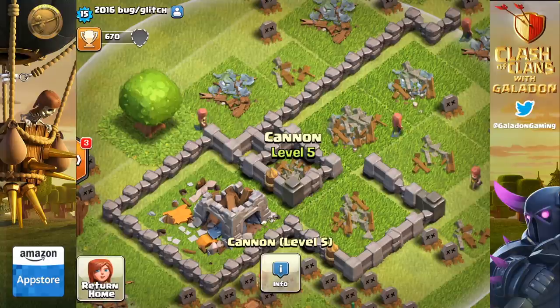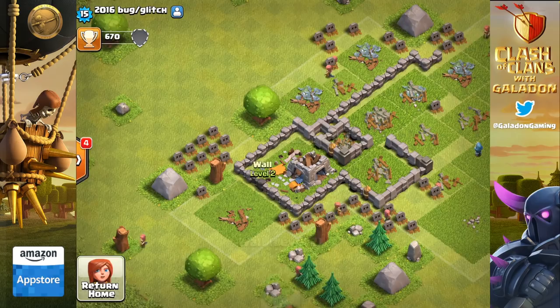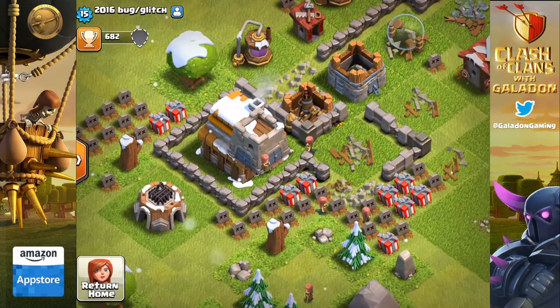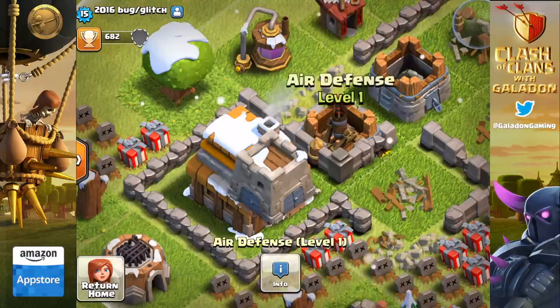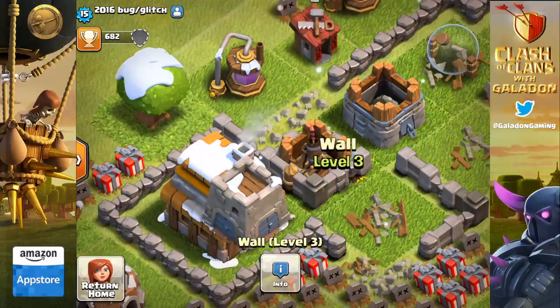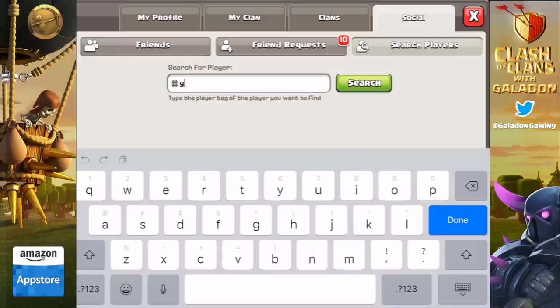Let's go back to another one from past videos — the player that renamed himself '2016 Bug Glitch,' who has multiple buildings stacked on top of each other. Twister Cuber tweeted me saying the base is rebuilt and looks crazy. Sure enough, 2016 Bug Glitch still exists — the Town Hall and clan castle are still stacked on top of each other, nearly three years later. Next to that there's a wall, an air defense, a gold storage, and a cannon all apparently stacked right on top of each other.